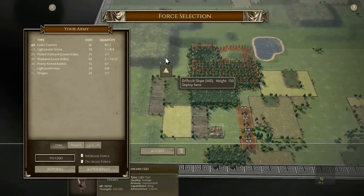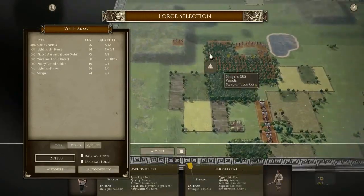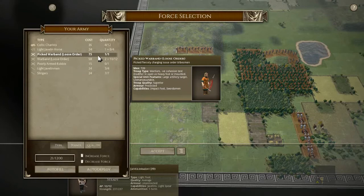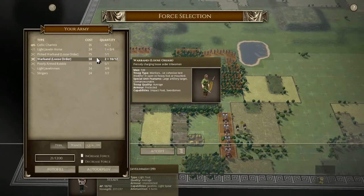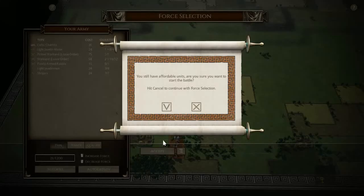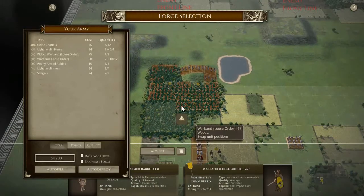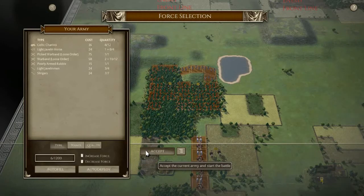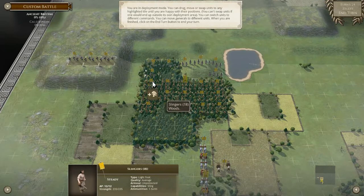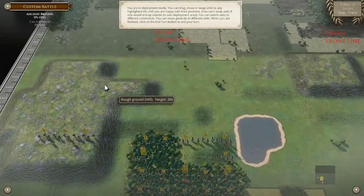I want as many lights as possible — as many as I can physically have with all the points I've got left. 21 points. I want the picked warband because they are superior. Four Celtic chariots — yeah, that's where we're going. We can have some poorly armed rabble too — stick them in the center of the horde.